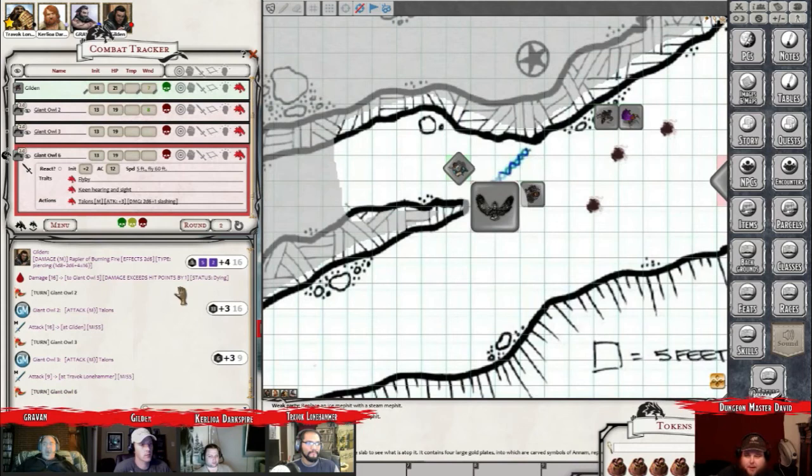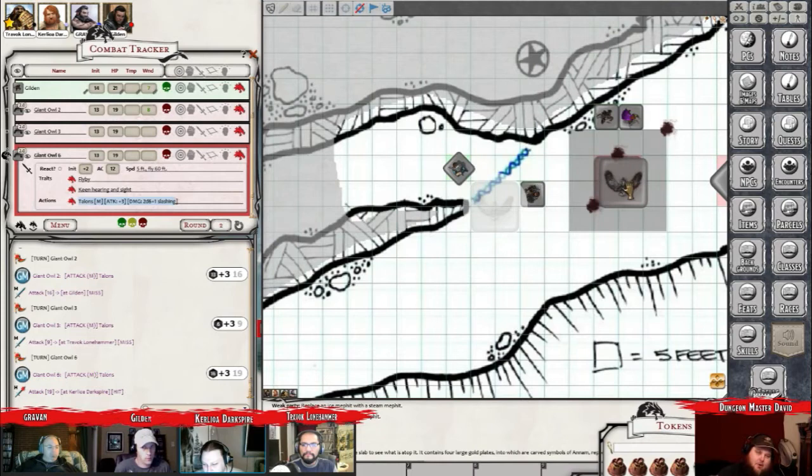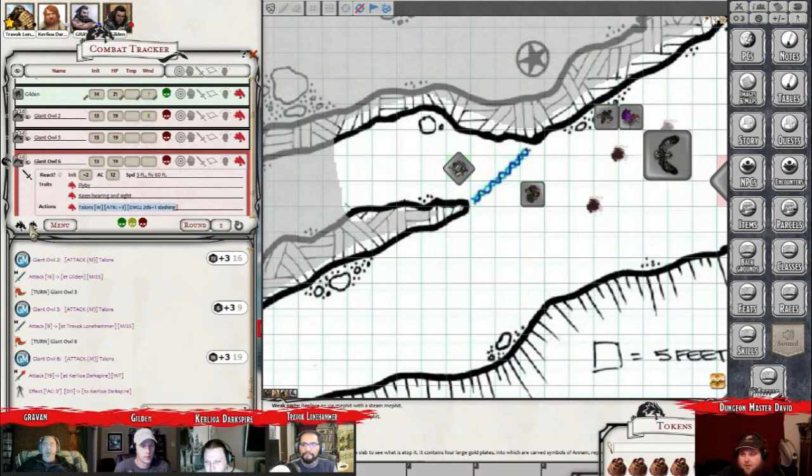Curly Ewa, you'll take another talon attack. And actually you get hit. I'm going to use Shield again. Alright. Reaction. I can't get hit. Okay. So you'll negate that damage and then it takes off. Yep. And just kind of follows suit.